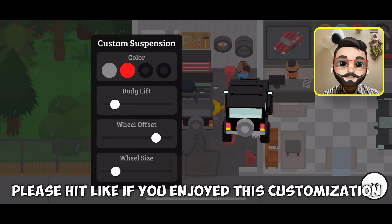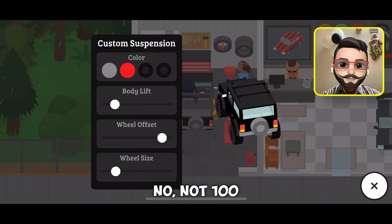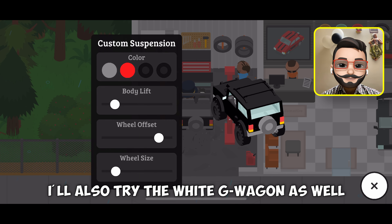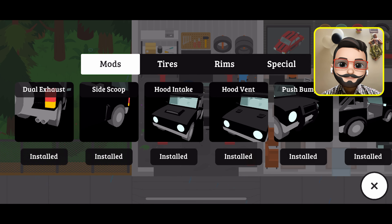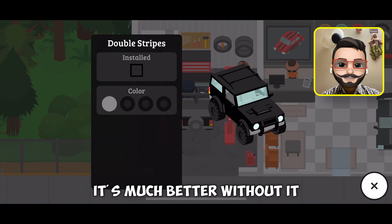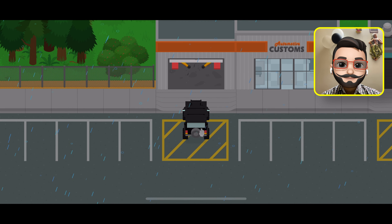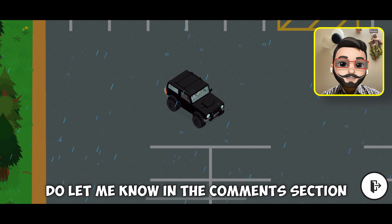What do you say? Please hit like if you enjoyed this customization. This looks better. I will also try the white G-Wagon as well — cool. It's all done now. Let's check again: rims, tyres, mods. Let's try the double strip ones — nah, it's much better without it. The pure black beast. What do you say about it? Do let me know in the comment section.